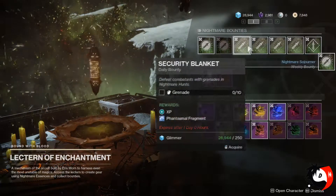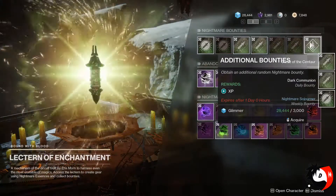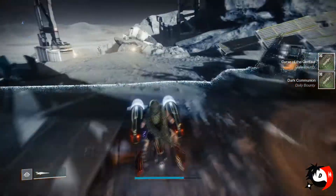There is the Lecter of Enchantment and then Eris Morn herself. Make sure you have those bounties because there are some bounties that actually correlate with the Lost Sectors, then killing hives or killing enemies rapidly.